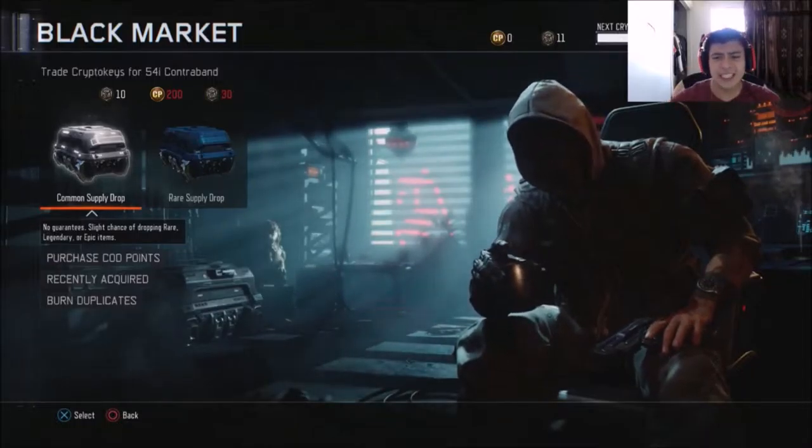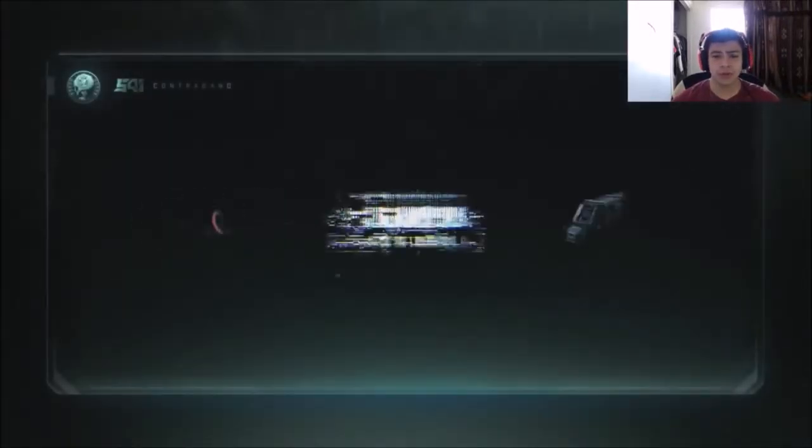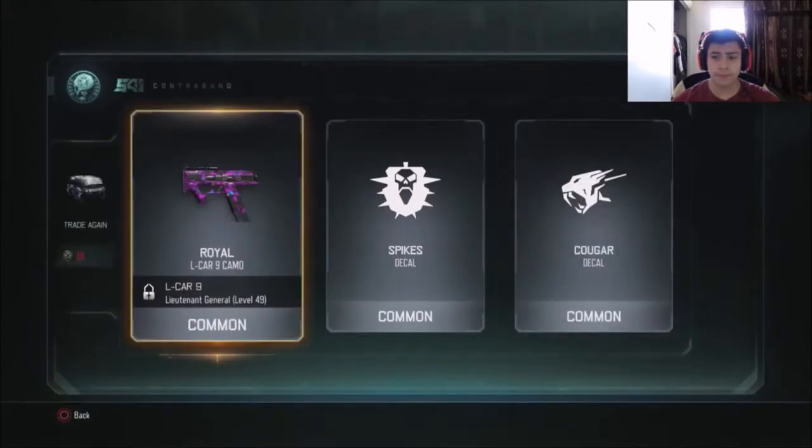But first, let's get into the supply drop. We have enough coins to buy a supply drop. Hopefully we get something good — but damn, that fucking sucks ass. Royal L card — that's not a bad camo actually. Cougar, alright, it was whatever, you know, it could have been better.